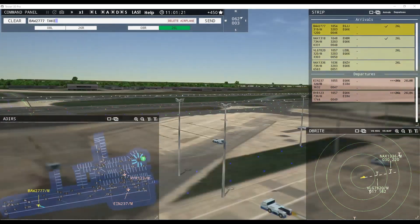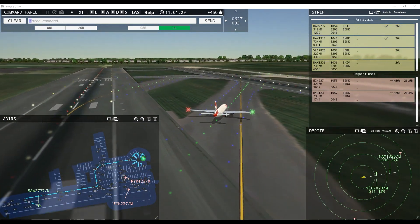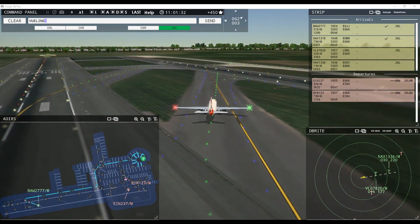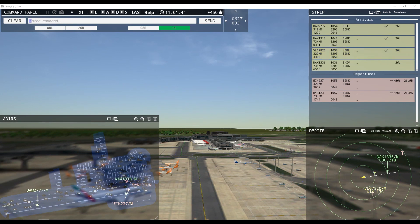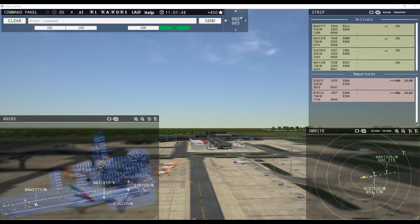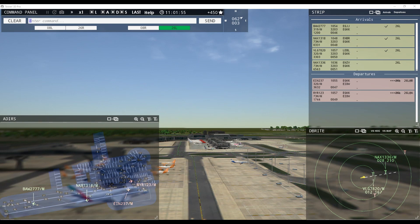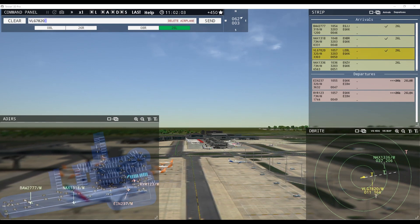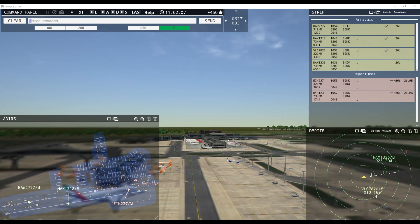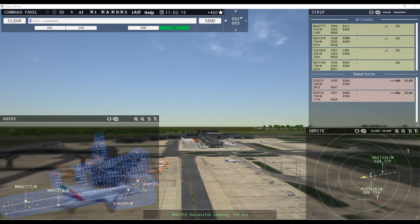Speedbird 2777, taxi to terminal via Juliet Romeo Lima. Viewing 7820, runway 26 left clear to land, wind 62 at 3 knots. Ground, Ryanair 123 request taxi runway 26 left — it's not like you guys want to go home, right? Ryanair 123, runway 26 left at Alpha via November. Unfortunately we're not able to see the big Emirates departure. They're certainly having issues grabbing that Echo taxiway.